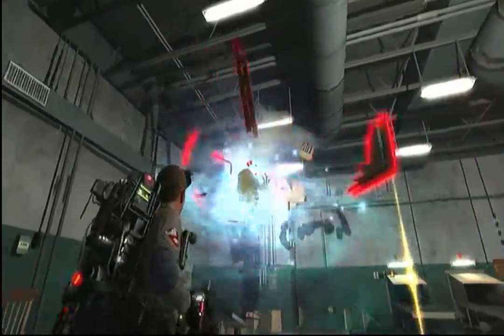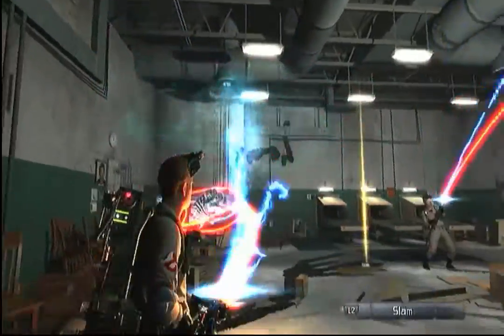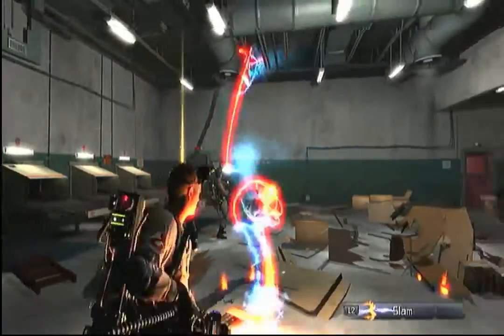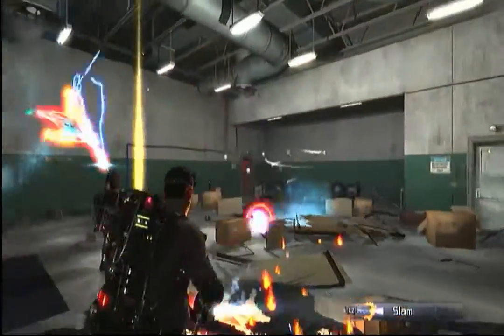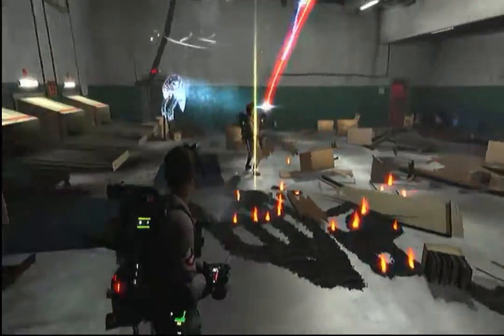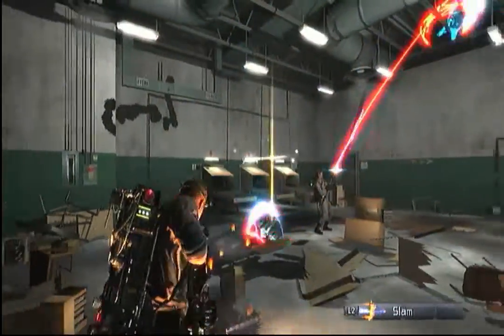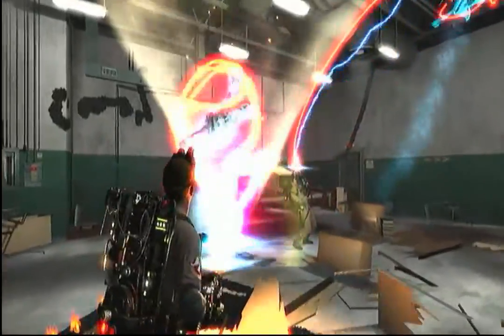This is killer J here with some Ghostbusters action for you. You got Slimer in there, and the shitty credits from the NES game are in the Ghostbusters headquarters — I'm not joking, it's in there.